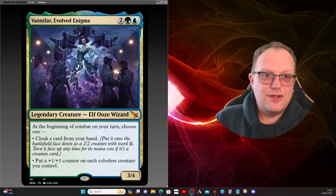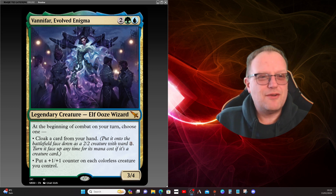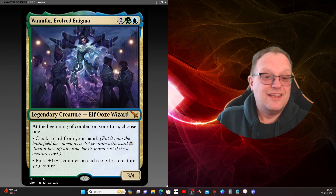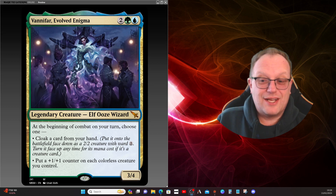Vanifar really takes advantage of all the old mechanics like morph, manifest, and megamorph, and a creature type we don't see very often in Commander: the Eldrazi with devoid. Because devoid means they're colorless, colorless creatures will all get plus one/plus one counters. So here's what we're looking at today.